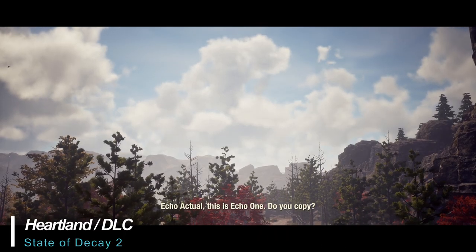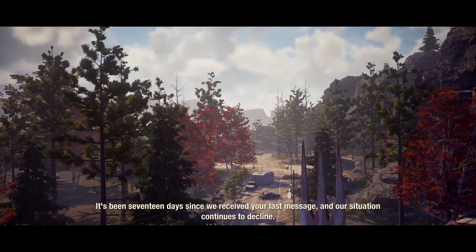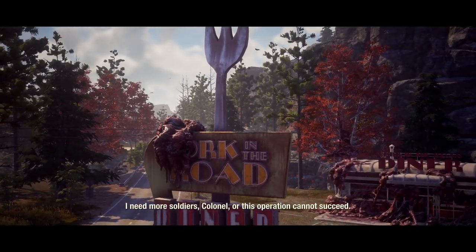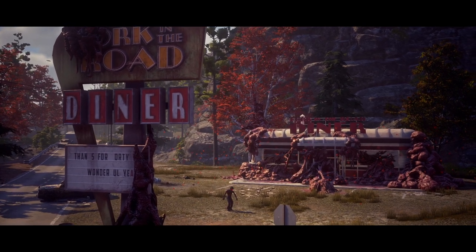Moving on to the next game mode, Heartland offers a very similar gameplay style as the campaign, but with a simpler, story-driven experience where you can't choose your base, map, or even survivors. It offers a much greater challenge with its higher level of difficulty. Heartland takes place between State of Decay 1 and 2, and revisits Trumbull Valley and many of its residents.